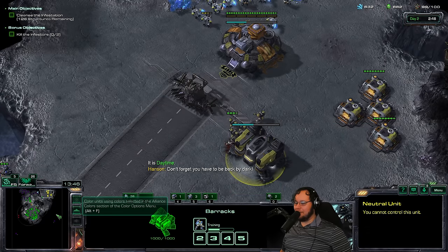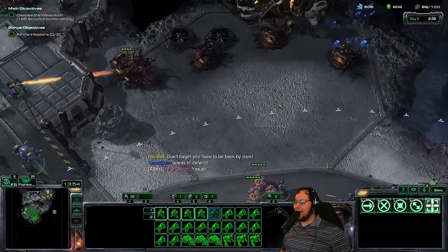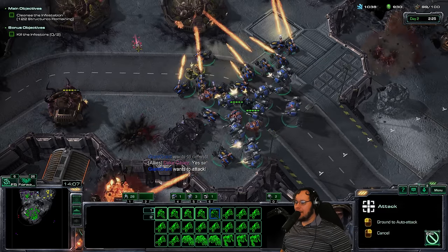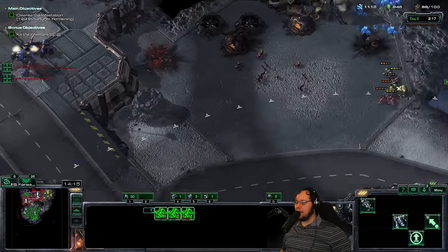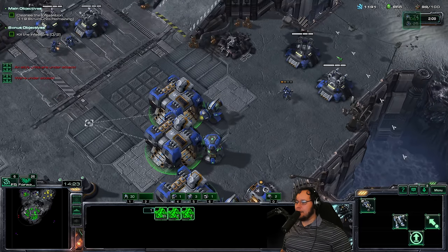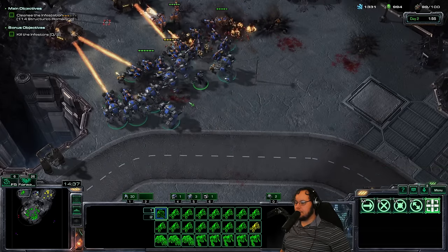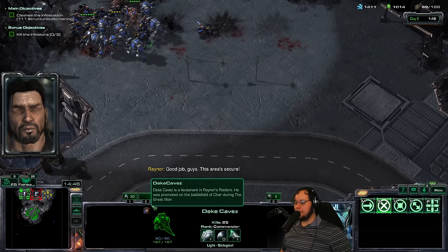Don't forget, you have to be back by dark. How you doing, bud? Have you managed to build some stuff up? Not really. So this time he's willing to attack. I wonder if he does some sort of analysis where you ping the area, and if there's too many enemies he's like 'yeah no, I'm not doing that chief,' but if there aren't enough enemies he's like 'yeah that's fine.' So he's seeing these buildings as non-hostile threats and that's why the AI is okay with it. Oh, these are the rebels — these are Tosh. Sorry, I got confused because I have Deke right here.